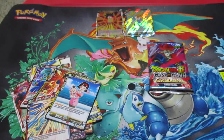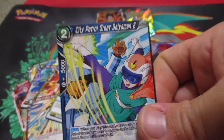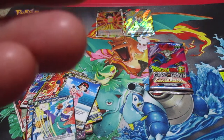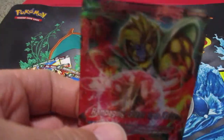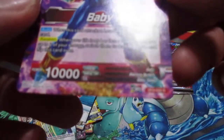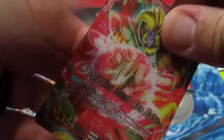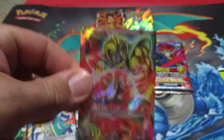Oh cool, we have City Patrol Great Saiyaman 2. And look what we got guys — Rampaging Grade 8 Baby! Look at that, and on the other side of course we got Baby. It says Baby Saga right here. That's a cool card right there.